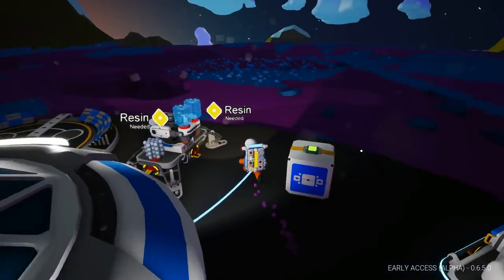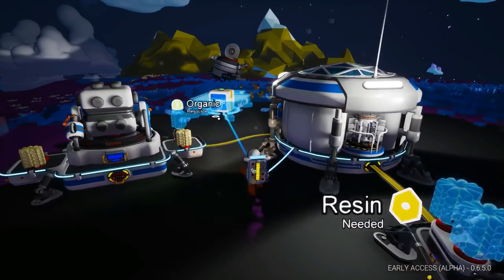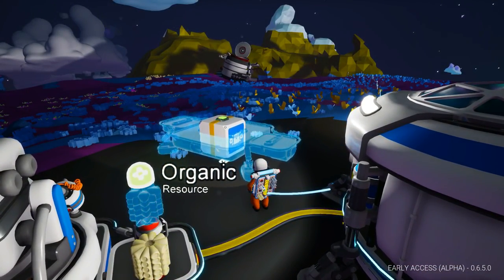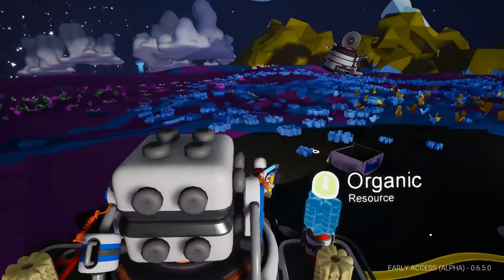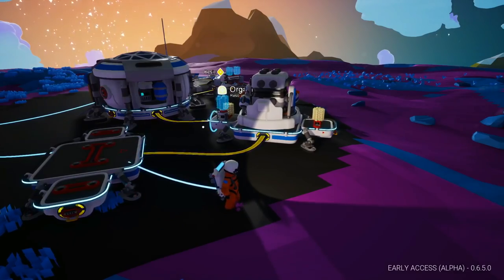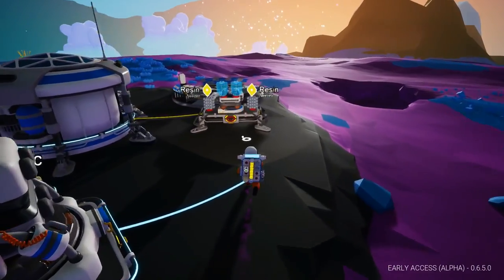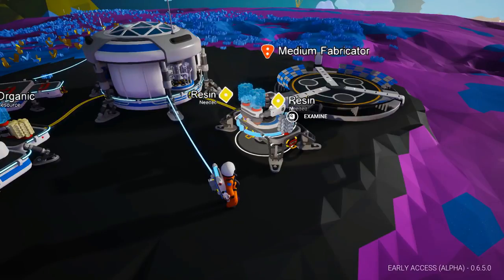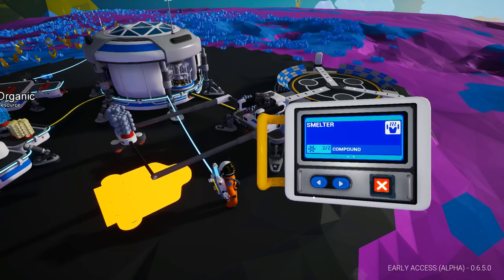Let's head back to base. That platform is going to have built so we can build a smelter, then get that malachite on it and turn the malachite into copper and make a couple of solar panels. The research is finished, so we can get that going as well. We're going to need some more organic. Here's our other platform — Z or X to rotate. Go ahead and deploy that. Run a power cable over to it, and now we want to build a smelter off of here with two compound, which we have.